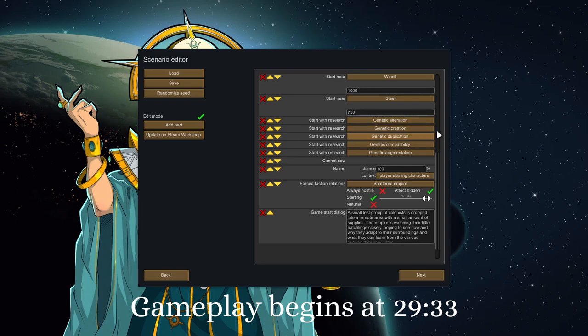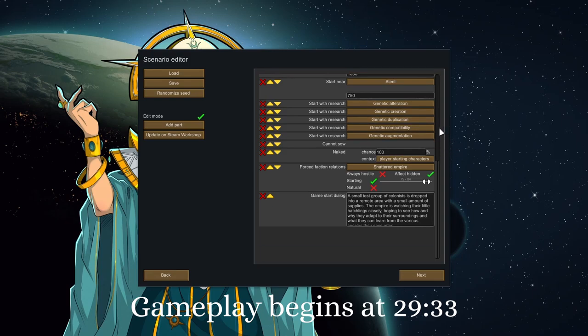The side effect is that because electricity is required to unlock the genetic research, we get electricity as well — which is a little annoying, but I'm just not going to use it until we get there. We're going to be doing fast research anyway. My headcanon is that the empire preloaded Subject 374 with this information — they had to know what electricity was to understand how all this worked.